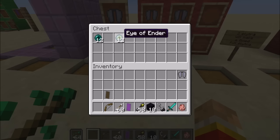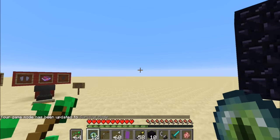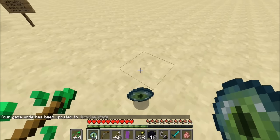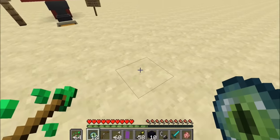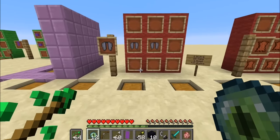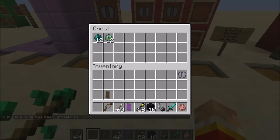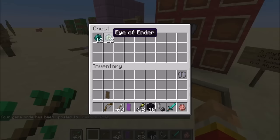You need twelve eyes of ender. You use them by right-clicking on the ground to locate a stronghold — they fly toward it. In the 1.9 update there are now around 100 strongholds in the world, up from just three before, so they're much easier to find. Once you have your twelve eyes of ender, go find yourself a stronghold in the overworld.